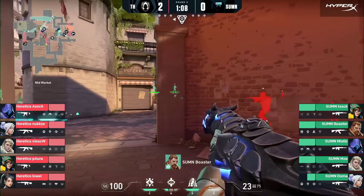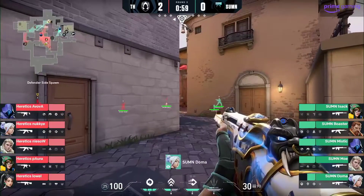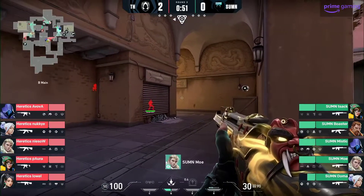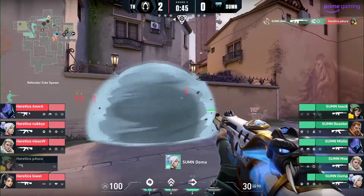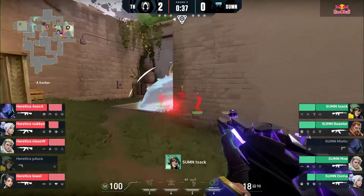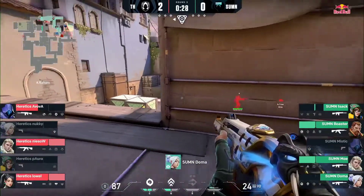Boaster is very aware — finds but doesn't push on the peek. Spike making its way over towards Catwalk. Heretics hesitating a little around mid. Doma just needs to hold contact on market — wall does go down, Lol's managed to block off that market angle. Moe's going to find Pora, making them feel a little secure, but the response is the play up short. Nuke's found Mystic, putting Chak under pressure and all the other players trying to get over, but they're holding. Heretics want more and they're going to find more, but not in the way they fancied.